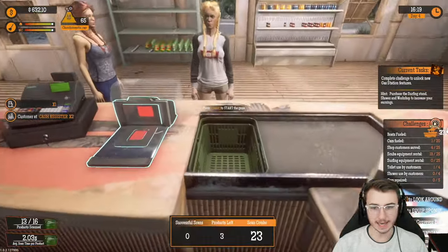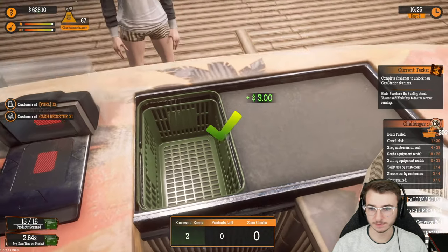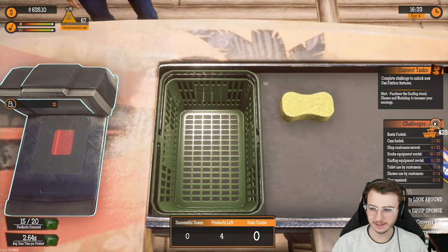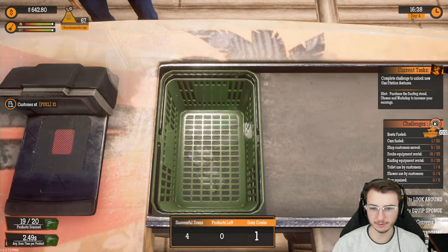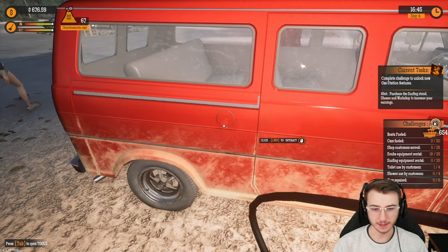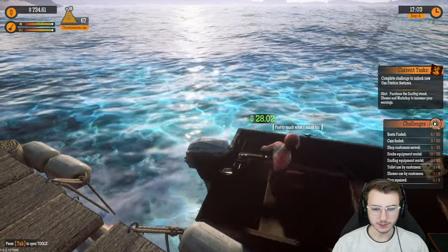Now we got two customers at the cash register — we'll help them out, and then help the one person at fuel. I gave you that for free! What do you mean, scam you? You'd think she'd be happy — I just tossed in an extra beverage on the house, but no, she thought I was trying to scam her. Sorry for the wait — we are currently a one-man show.